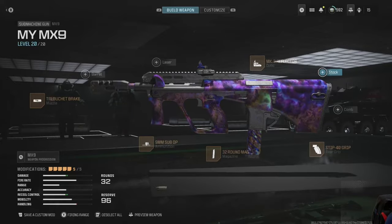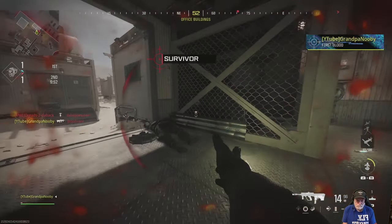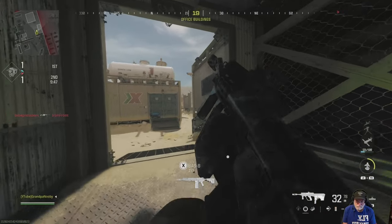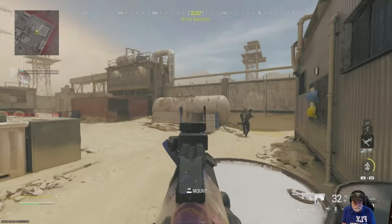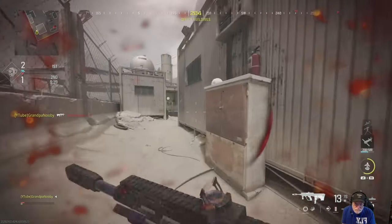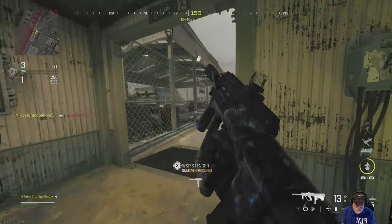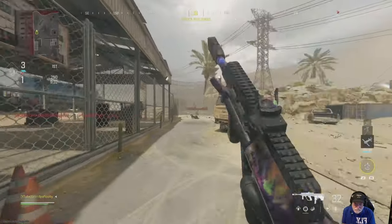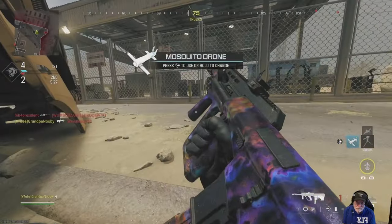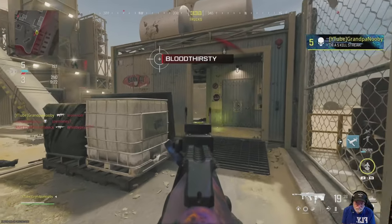Let's take this beast onto the field of honor and see what happens. Free-for-all on Rust — it starts with a kill. There's somebody taking a nap in the corner. This free-for-all started out well with the MX9.